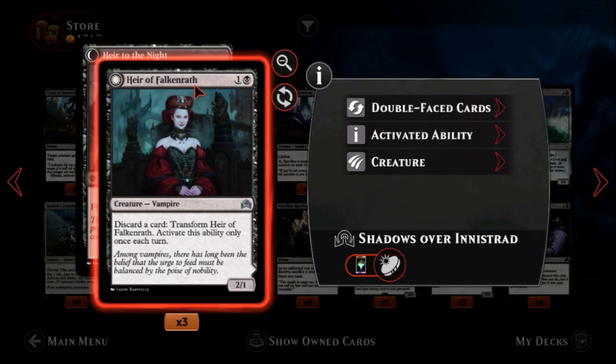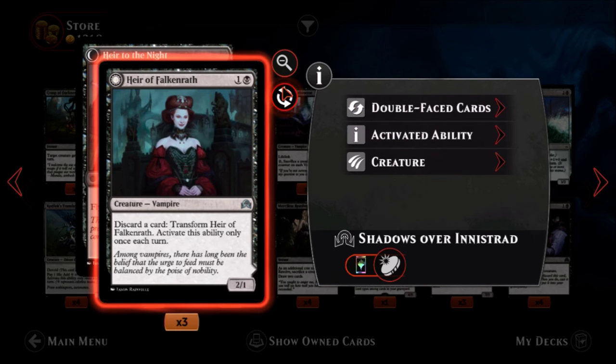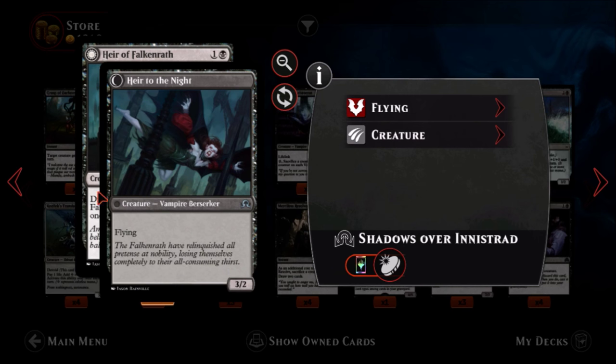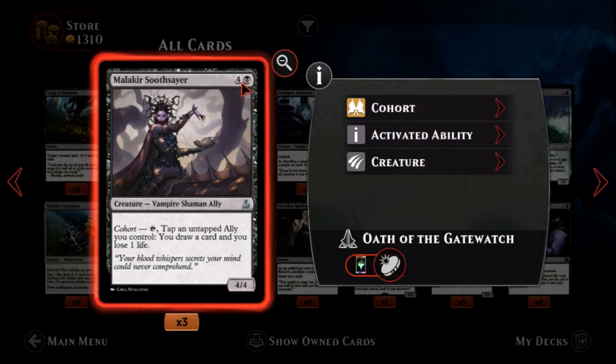Heir of Falkenrath — one black, one colorless, an uncommon vampire. It's a two-one. Discard a card to transform Heir of Falkenrath — activate this ability only once each turn. She turns into Heir to the Night, an uncommon vampire berserker that's a flying three-two. I like this card — it could be part of an early aggro deck because it doesn't cost mana to activate, you just discard a card. Play it, next turn discard a card, trigger a madness ability, and then transform it into a three-two flyer. Pretty cool.